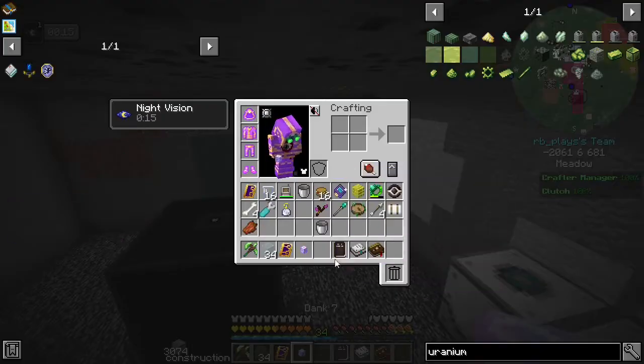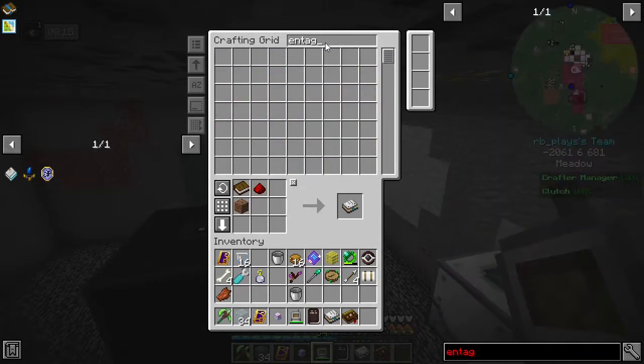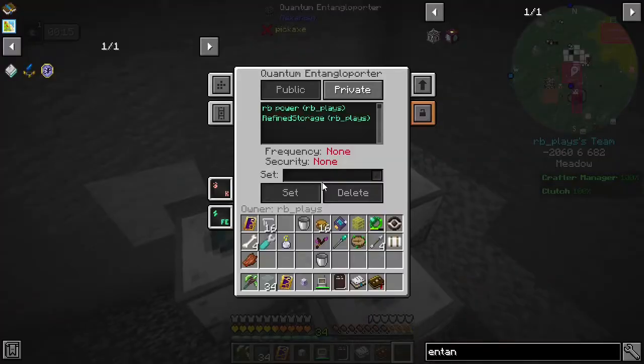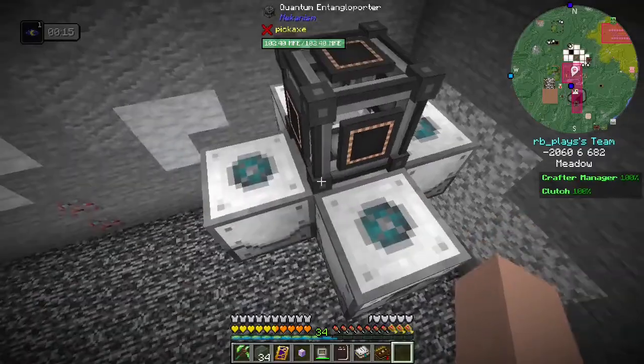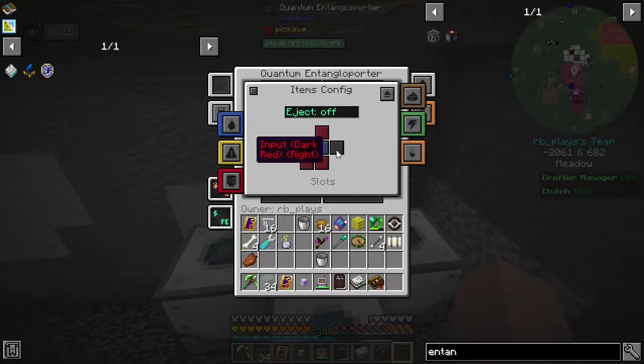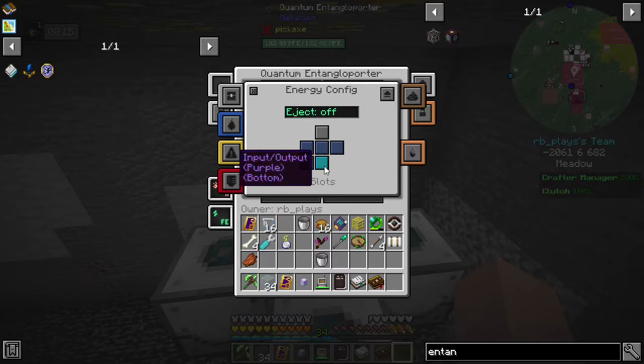On autocrafting we have entangled quarters set up so we can craft them anytime we need them. Let's go ahead and grab the entangled quarter that I just had crafted. Does that give this power? It does not — so we need to give this power a different way. Those are set to be inputs, but I want them to be outputs. So that's the front, left, right, and back — let's set those to output, and set the top to none.